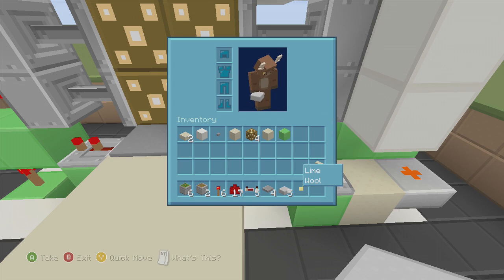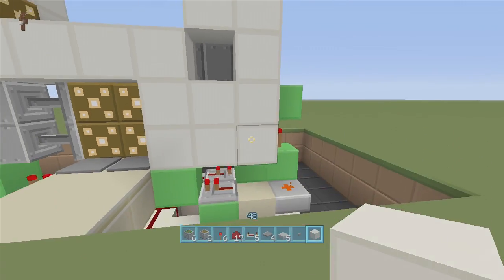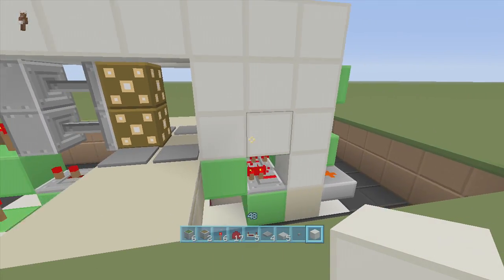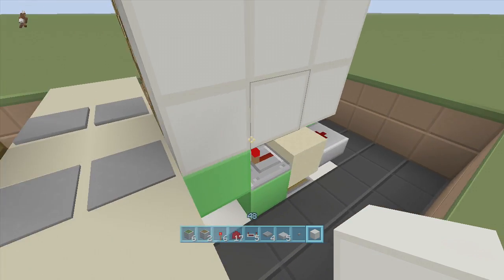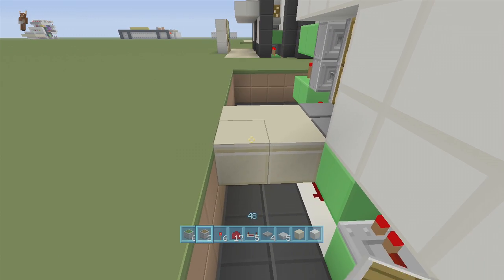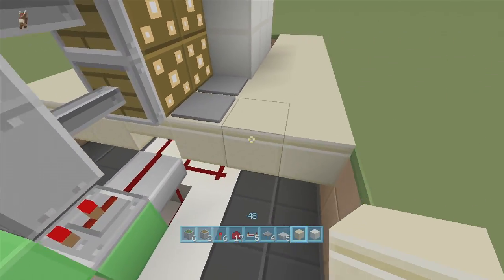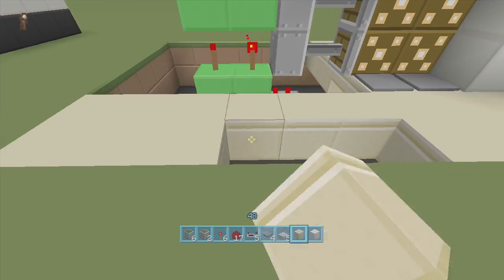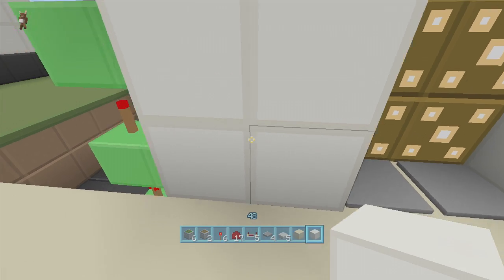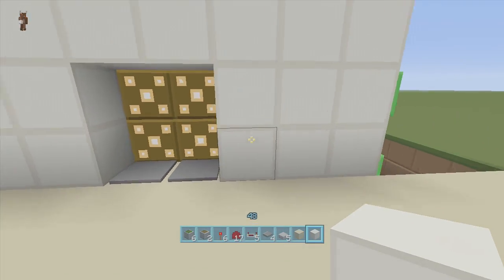All you have to do now is clean it up and make it look nice. You can't see anything — it's completely hidden. Once you walk out it resets itself anyway, so put whatever blocks you want here. Hide all the redstone — you don't want to see all that. Put some blocks here and there to cover it up and it looks all nice.